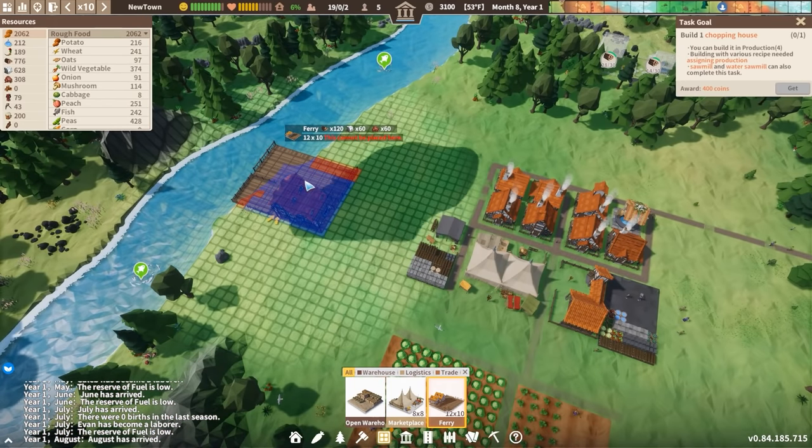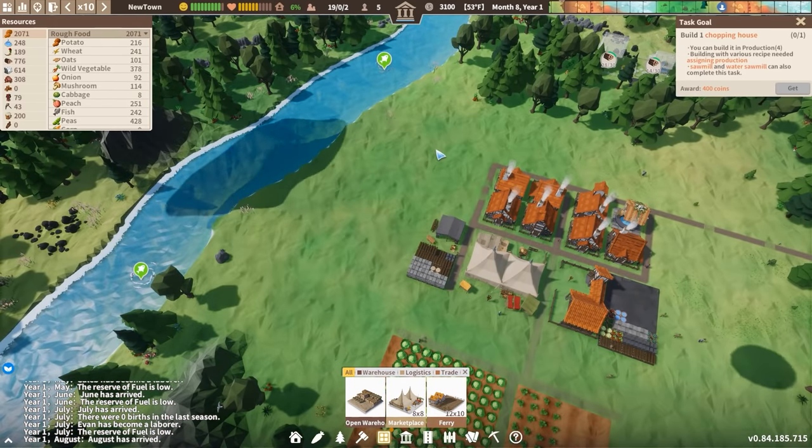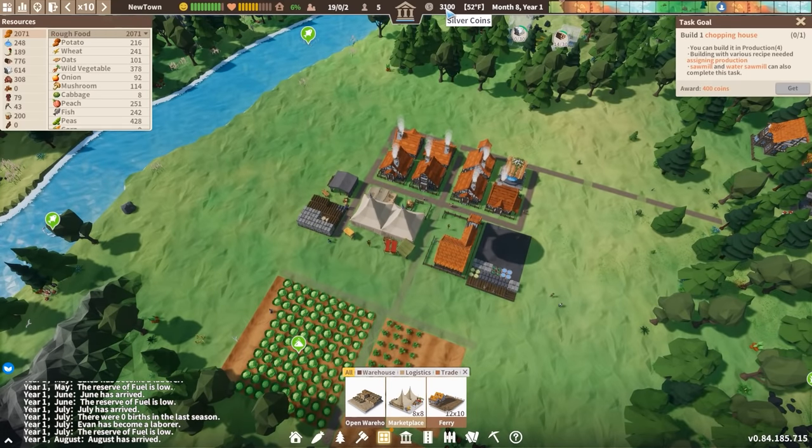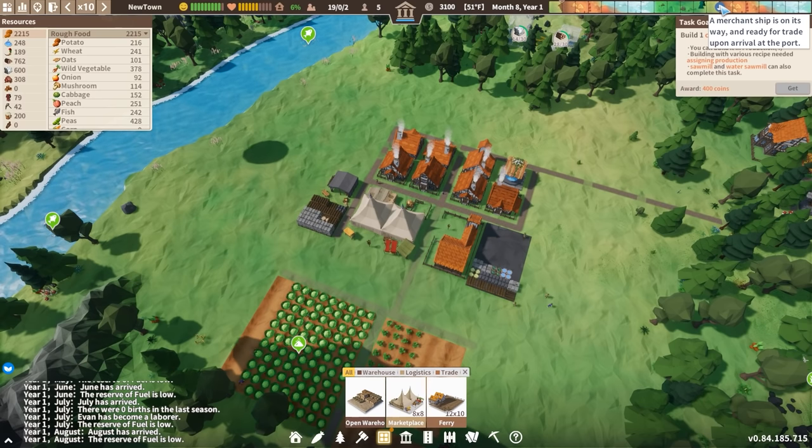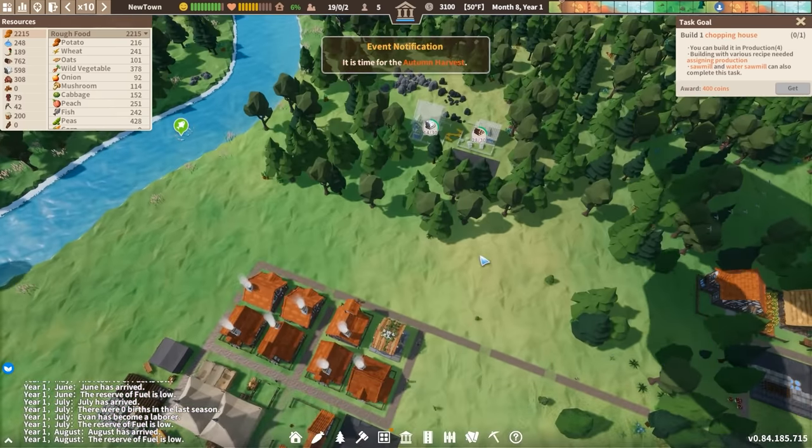We can build a ferry, and a ferry is where the merchants will come by in order to trade things. We have 3,100 silver coins right now, which is what you use to buy something from the merchant, and one is on its way in a few seasons. But we're not going to worry about that yet.